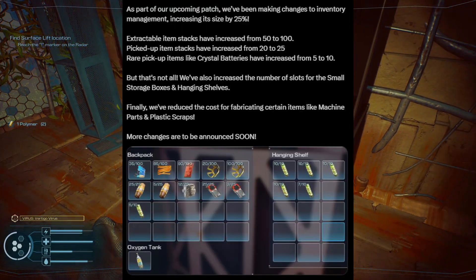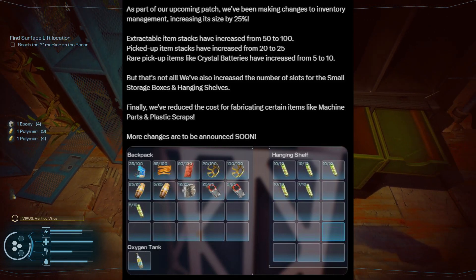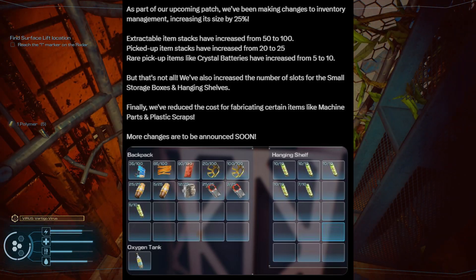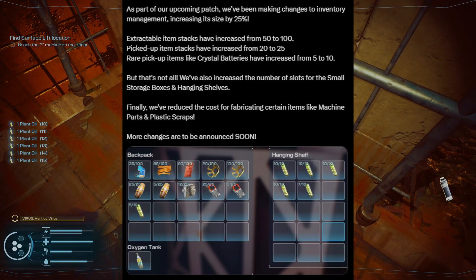increasing its size by 25%. Extractable item stacks have increased from 50 to 100. Picked up item stacks have increased from 20 to 25, and rare pickup items like crystal batteries have increased from 5 to 10.